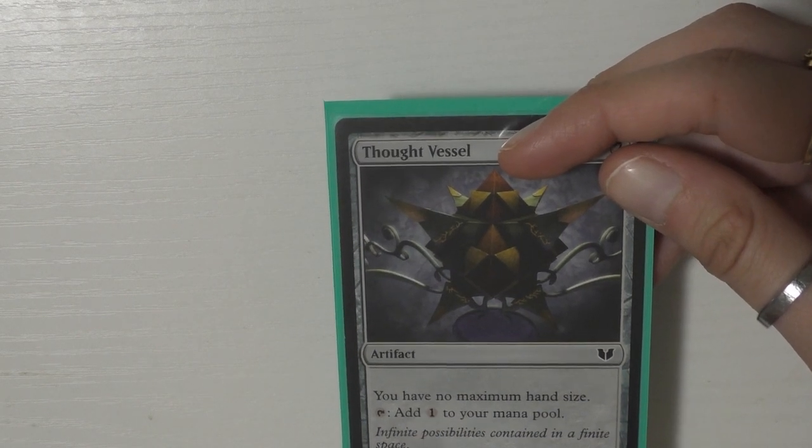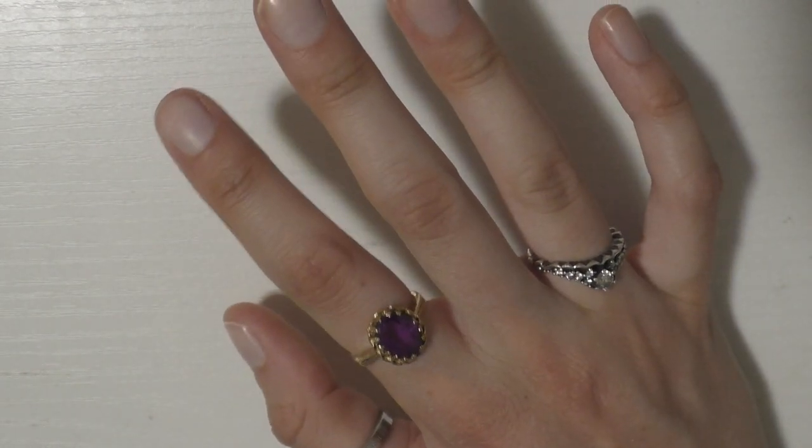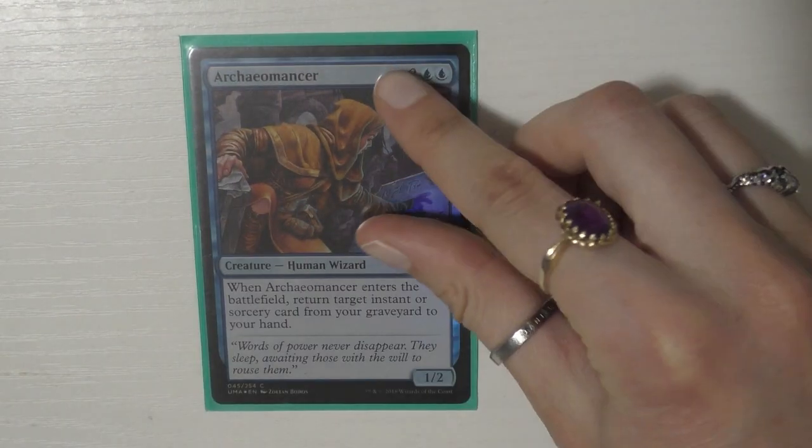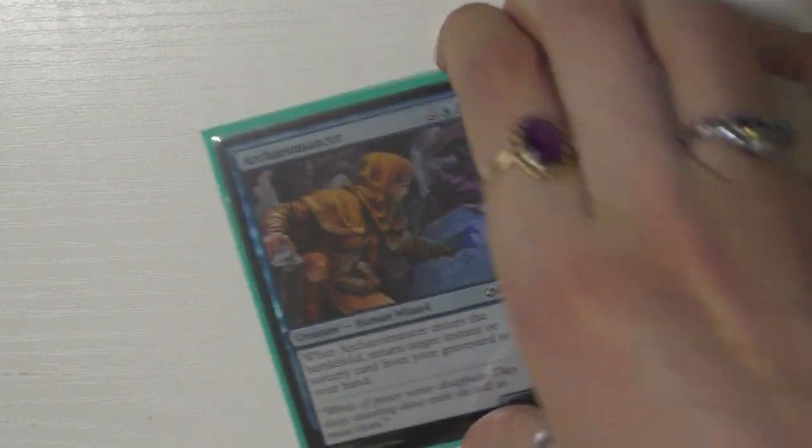Normally I save creatures for last, but I want to start with them because the instants and sorceries are really cool and I want to get to those. I have 17 creatures — it's a mix of supporting creatures, clones, and mana acceleration, kind of a hybrid. The first card I run is Archaeomancer, because this card is absolutely stunning and phenomenal — I love it.